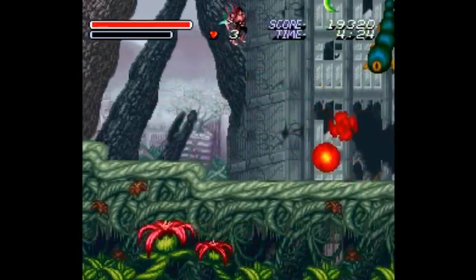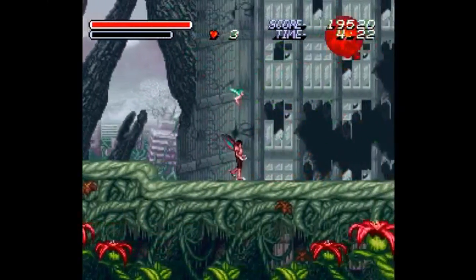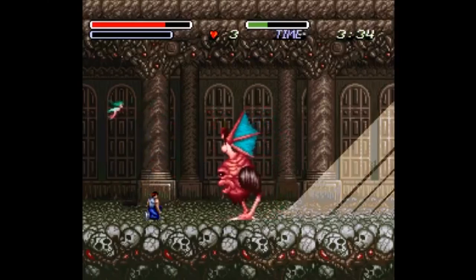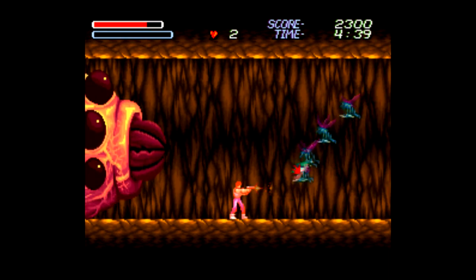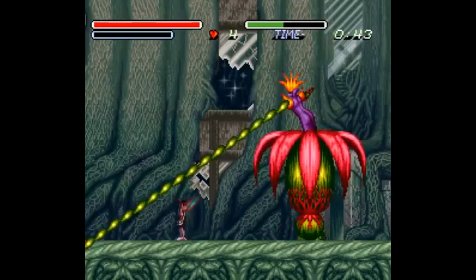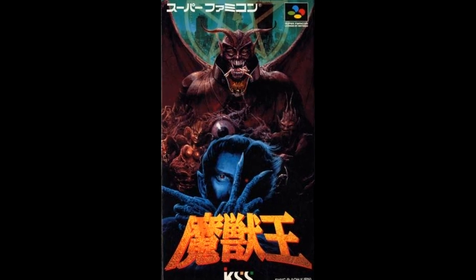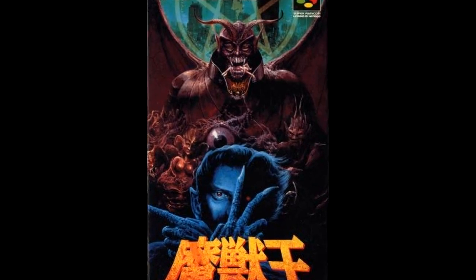The closest another Super Nintendo game would come in that aspect is the last level of Contra 3, I guess. But even then, what in the hell is this thing? What's with this cake frosting dispenser chasing you? Yeah, if you're into dark and messed up imagery, and if you're into movies made by, say, Dario Argento, just take one look at the cover here and you know what you're getting into.